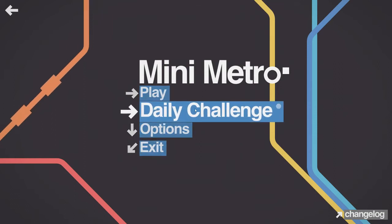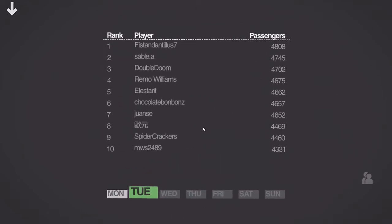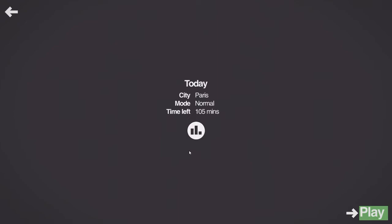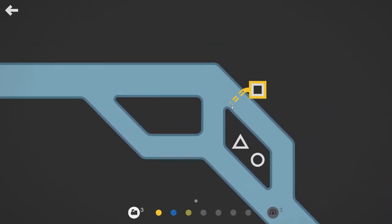Welcome to Mini Metro and my attempt at the daily challenge on Tuesday the 25th of July. Today is Paris on normal mode and there is 105 minutes left — I got to this late today. The top scores are in the 4800 to 4300 range. My score yesterday was a personal best for that scenario and placed me 149th in the world, so I don't imagine I'll be in the top 200 on this one.